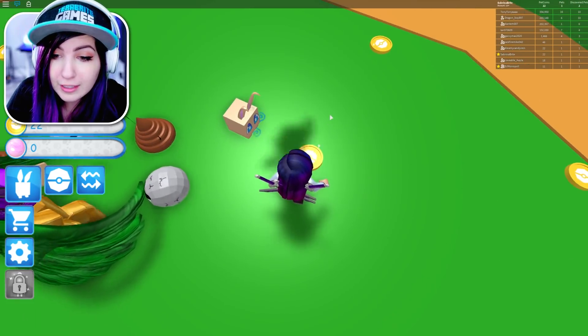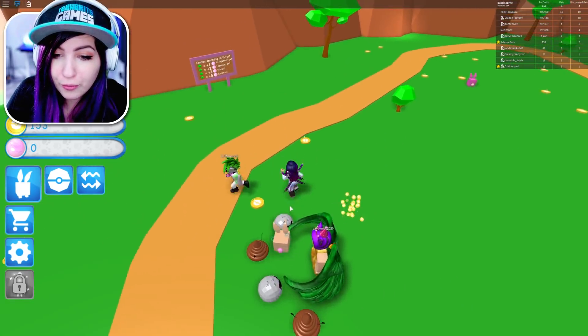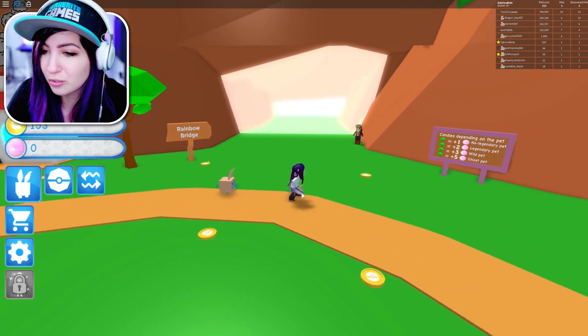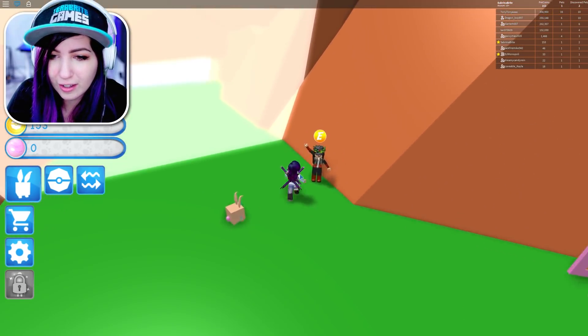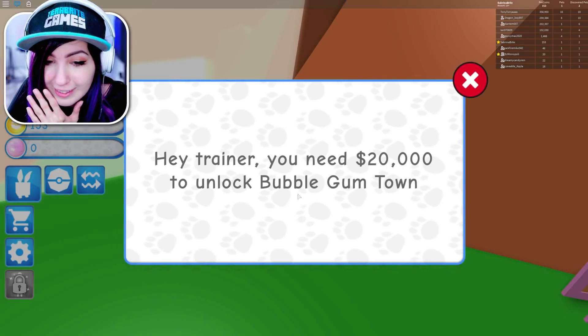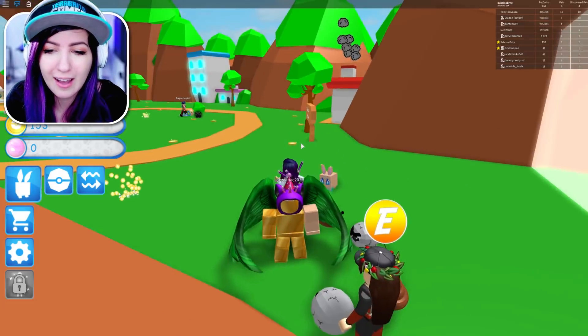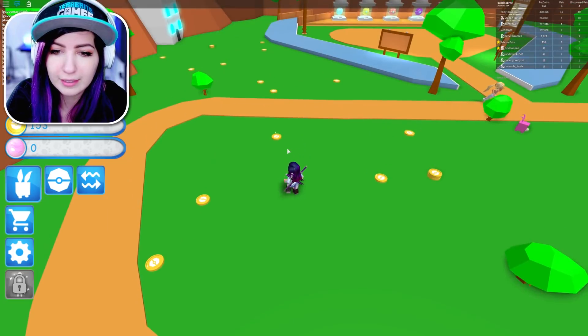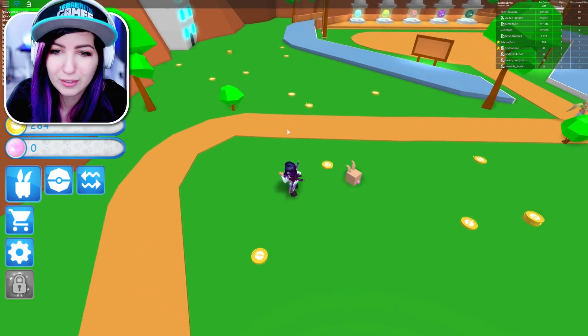I'm so fast, I'm collecting so quick! So to enter Rainbow Bridge we've got to get... let's go ahead and talk to this woman over here. You need 20,000? 20,000 to unlock Bubblegum Town. What the heck? We gotta get 20,000, so we've got to get to work. Good thing we got the two times coins pass.